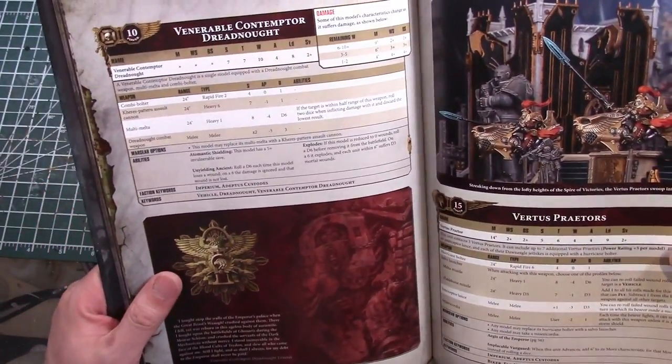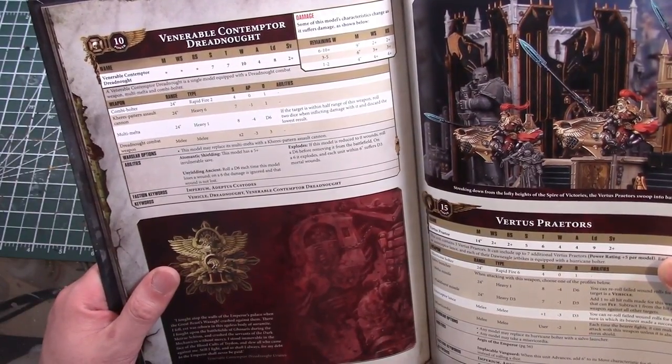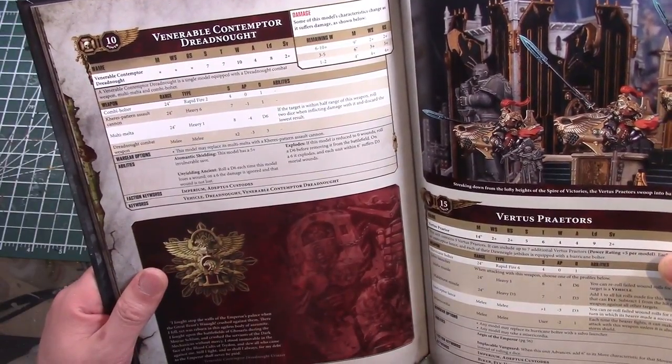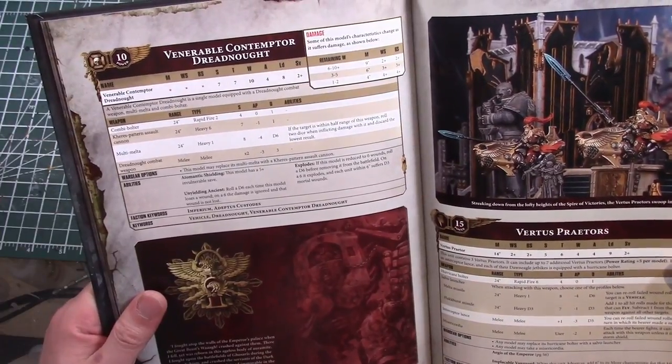The Venerable Dreadnought is unchanged from the index - still has a five-plus invuln, six-plus Feel No Pain, and access to the Carab Culln pattern assault cannon, multi-melta, and combat weapon.